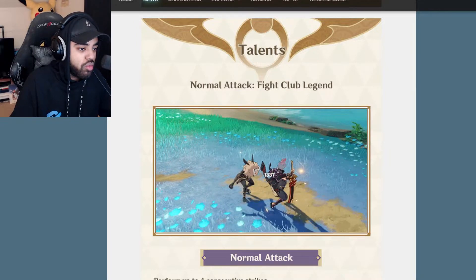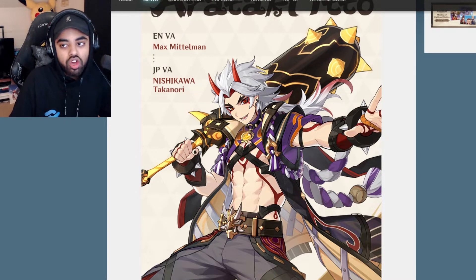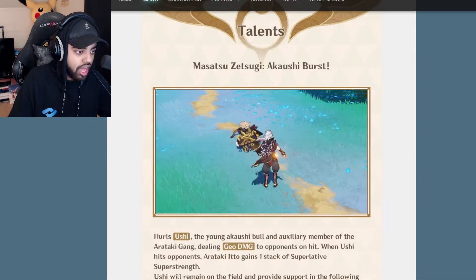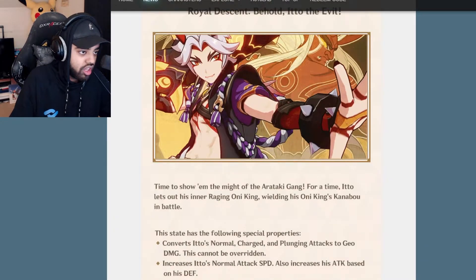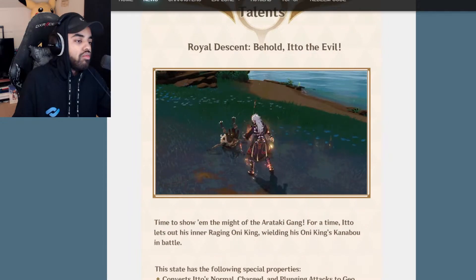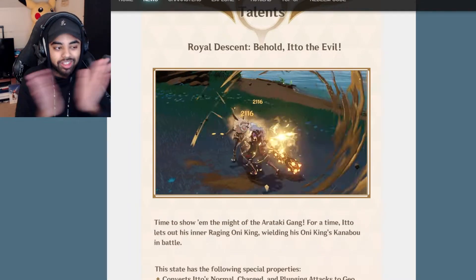On the actual website, we actually see the weapon that he uses and some skill techniques the character can do. He's a Geo Claymore, if you're not aware. I'm a little disappointed because I thought the Claymore he would use would be this giant club behind his back. But it is unfortunately not — it has to do with his ultimate. In his ultimate, every single move he does — normal attacks, plunge, charge — all becomes Geo moves. And it can't be overridden at all either, which is fantastic. So you can actually use it with Bennett C6. Let's go.